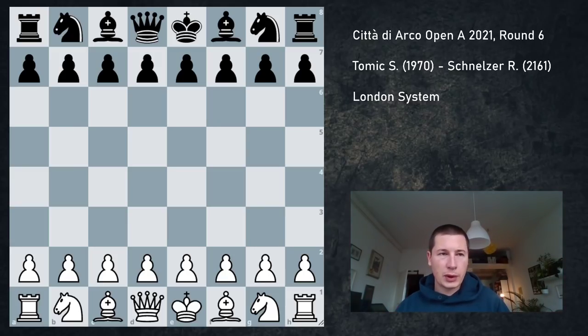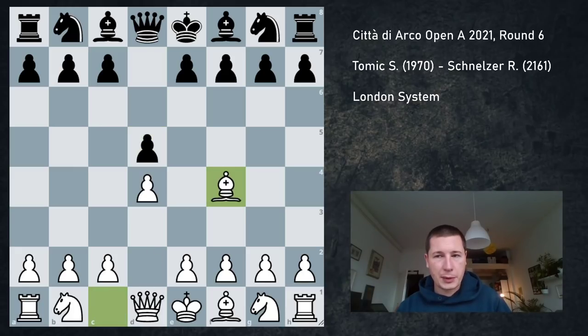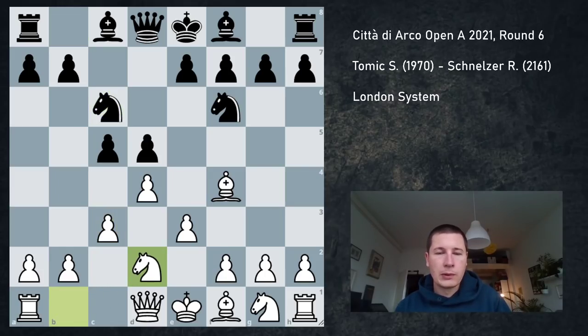I'm playing an opponent about 200 points higher rated than me. I started with the London System, and I was preparing several different things — I wasn't sure what he was going to go for. He plays d5, Bf4, Nf6, e3, c5. From here we get into the main line London position: c3, Nc6, Nd2. After cxd4, exd4 we have an exchange Caro-Kann position, where for some reason I have a knight on d2 instead of a bishop on d3.